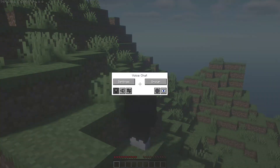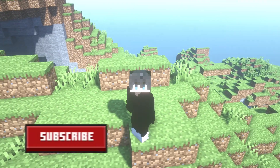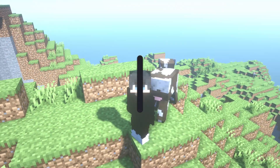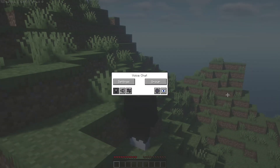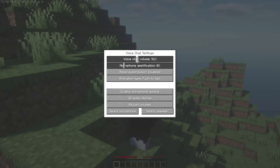Press the V key — I'll show the key on screen. You will see the voice chat menu appear. Please subscribe and activate the notification bell. I've also created a Discord community for the channel, so the link is in the description. In the voice chat menu, click Settings to see your voice chat options.